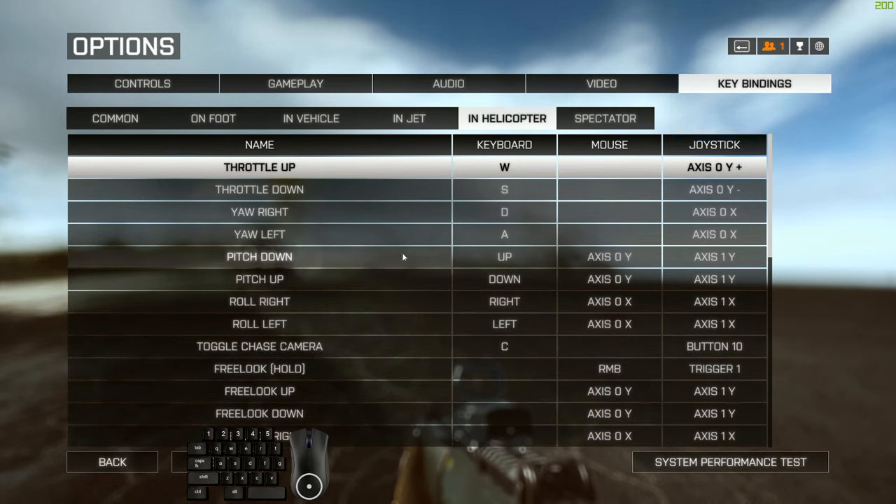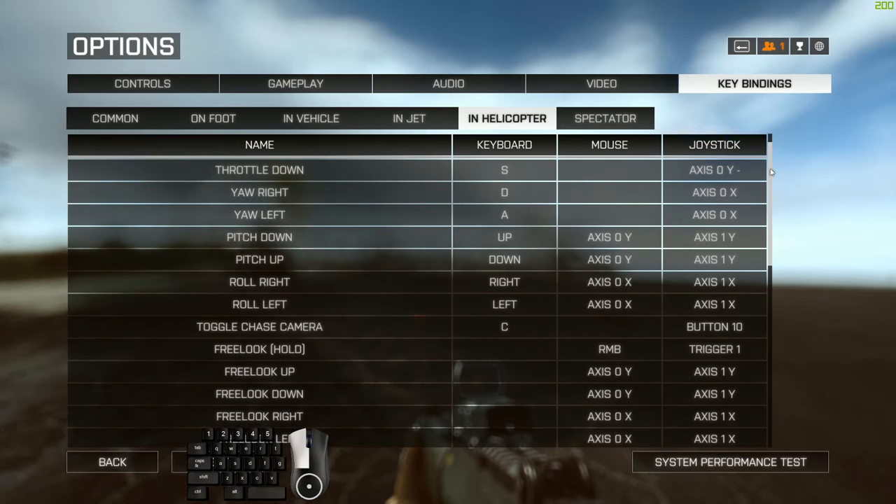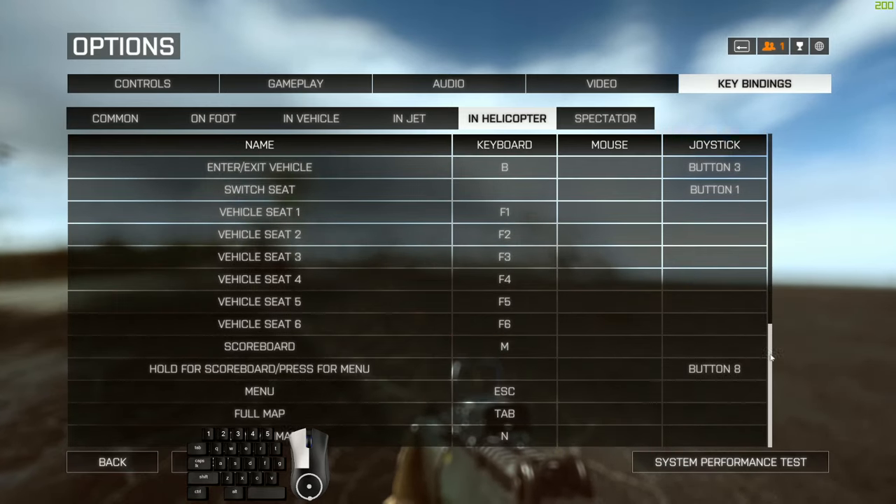Check the helicopter settings too, in case you're interested in scout helicopter flying. Everything here is pretty much default — I don't change a single thing except scoreboard to M and full map to tab. I actually use these settings for on foot, in vehicle, everything. Any Battlefield game I play, the first thing I do is put full map on tab.